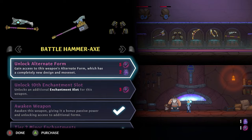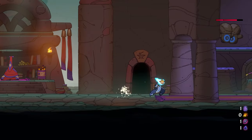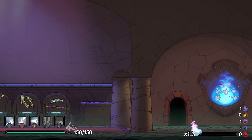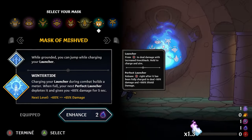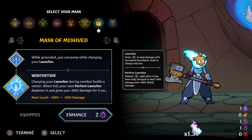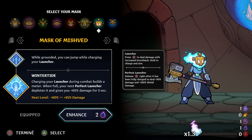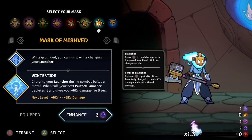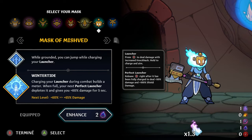So we're just going to go ahead and go into a run with Mishfed and the Awakened Hammer, and we will see about getting stuff done. Mishfed is: whenever you are grounded, you can jump while charging your launcher. Charging your launcher during combat builds up meter. When full, your perfect launcher depletes it and gives you 60% damage.